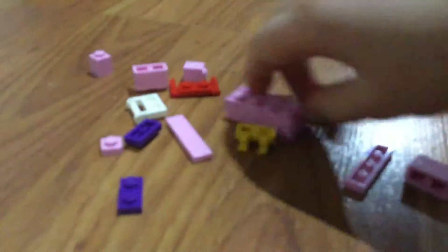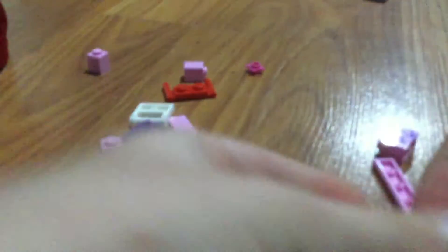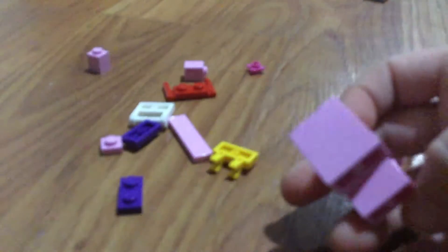First what you're going to need to do is grab your piece like this, and then put two right there — just like the Pig, just like all mobs. Just put two pieces underneath it like that.